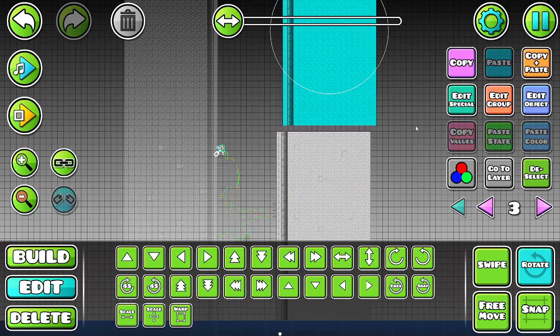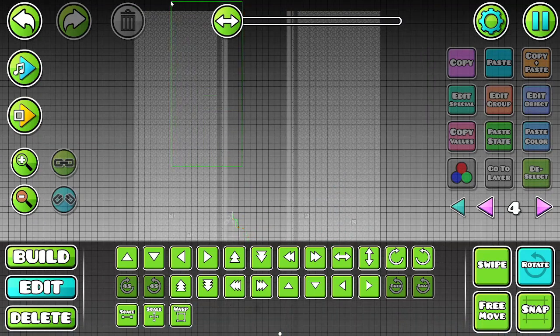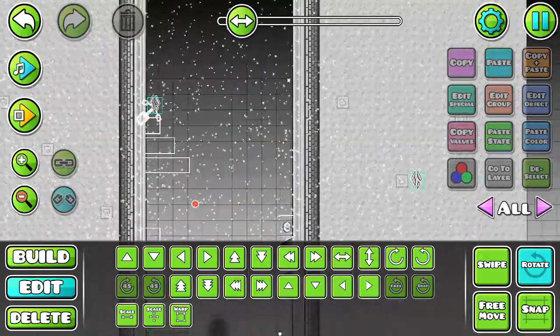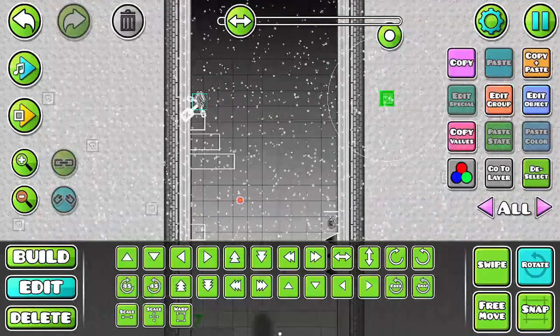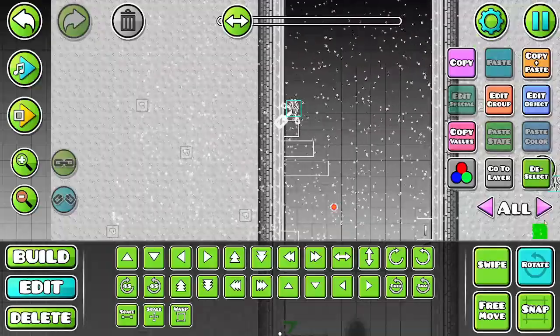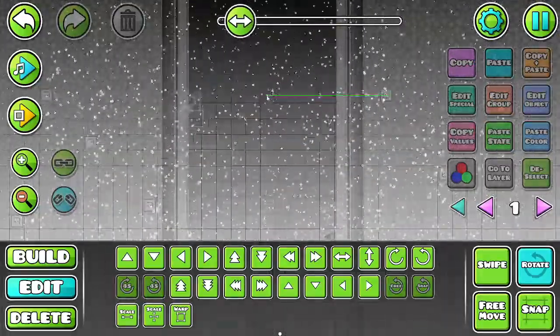And it's just been a while since I've enjoyed making a level in one sitting — a one sitting level. I'm in just such a good mood and I love it. It's been a while since I've been in this good of a mood. Alright, from there, now it's going to crank up in difficulty. So now it's time to make the particles more powerful.